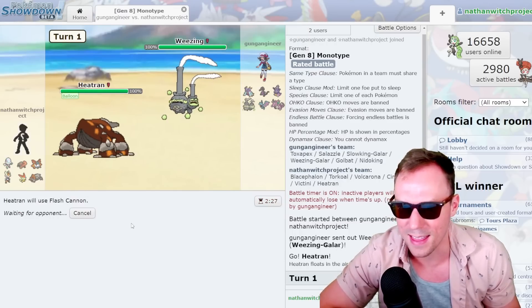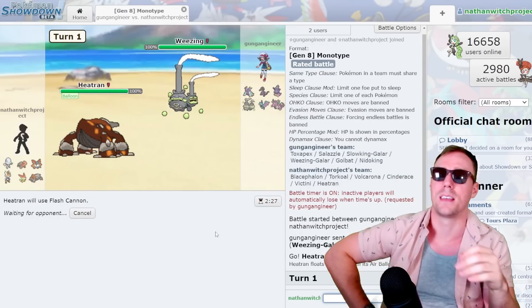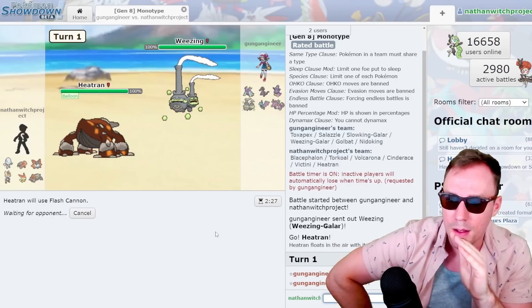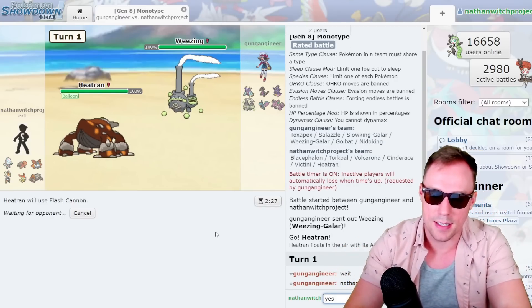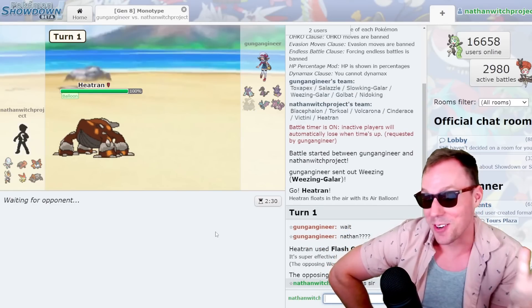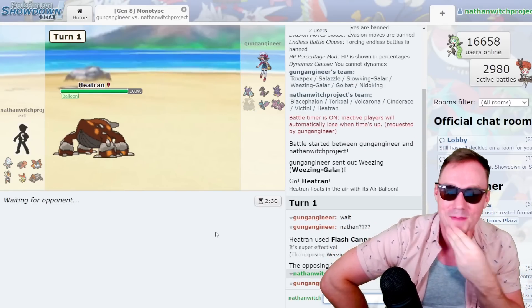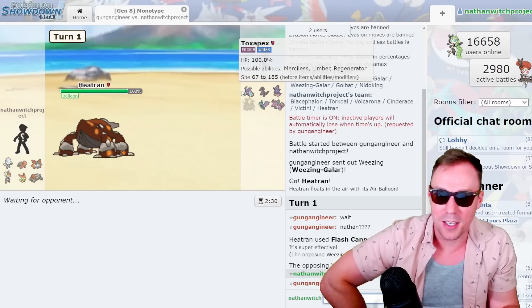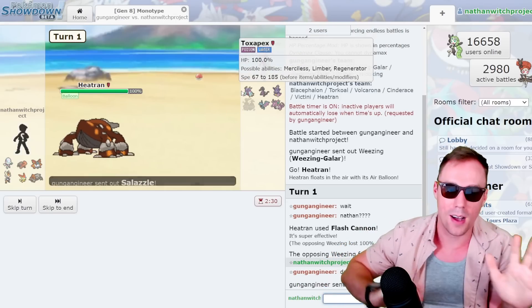We get Weezing-Galar — I think Flash Cannon kills. That could be crazy. Magma Storm is good too. Yeah, we get the OHKO there — that's awesome. Magma Storm is great too because it would have gotten the kill on almost anybody that swapped in.